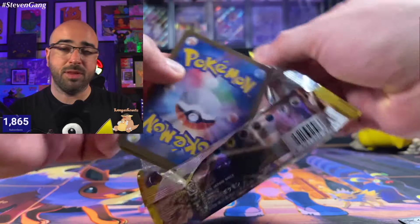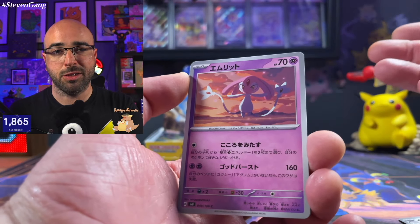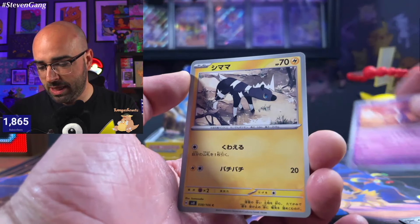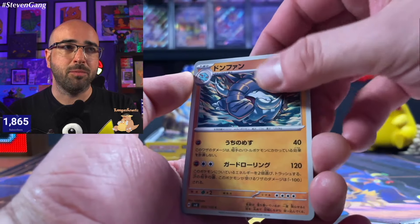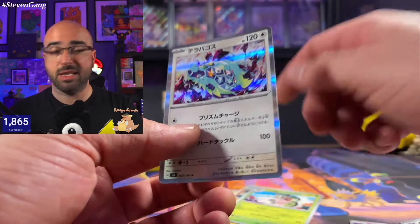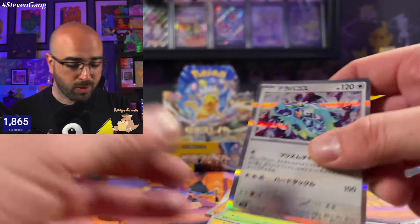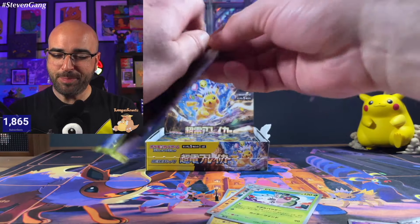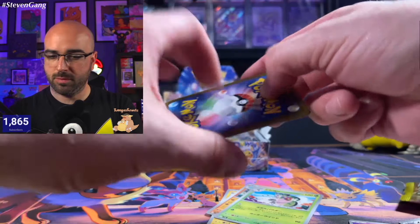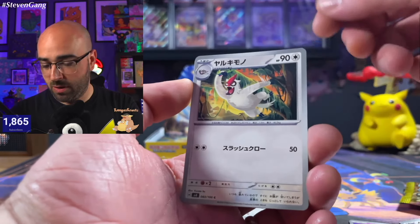This is going to be Surging Sparks in English, which does come out at the beginning of November. I know people are super excited to see it and I know that I am. I would love to see some of the really nice texture translate over to English — it doesn't always, but we can always hope, right?